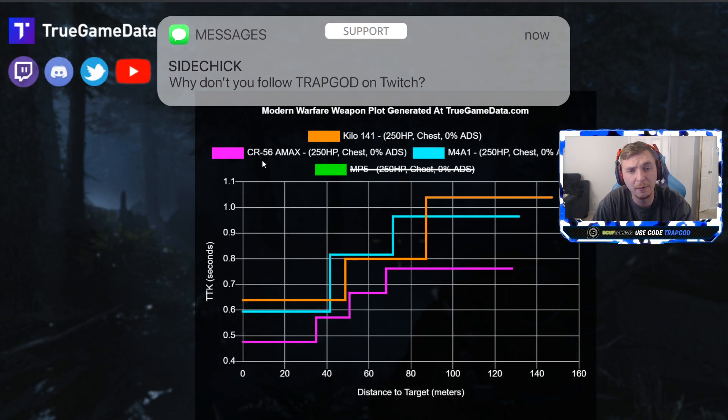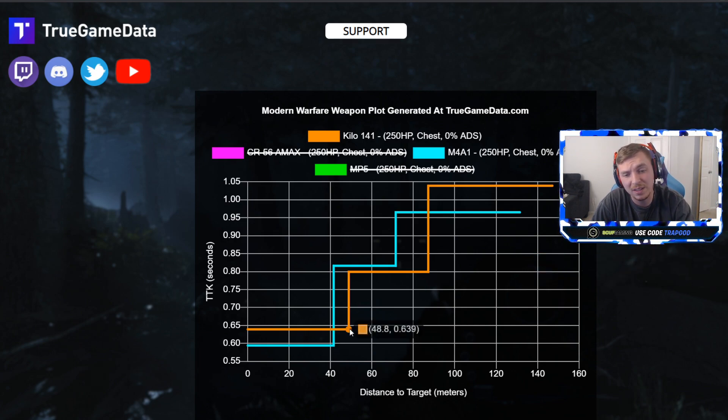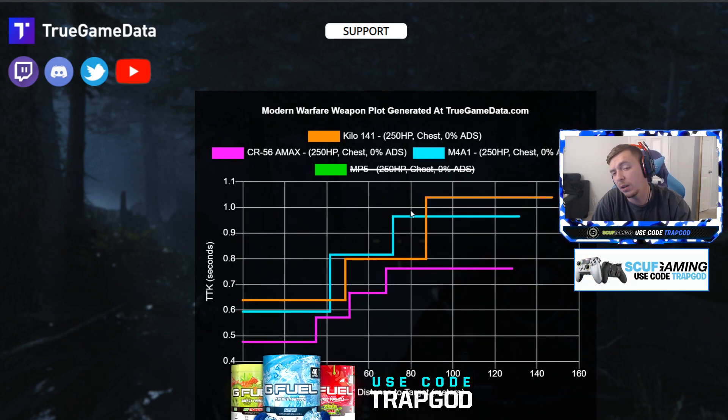Even comparing just the M4 to the Kilo — the M4 is faster in killing all the way up to about 42 meters. If you use the M16 barrel it will have basically the same range as the Kilo, adding about 45 meters instead of 42, but with a faster time to kill. The biggest factor that makes the M4 better is the stats — mobility, movement speed, strafe speed, and ADS are absolutely 100 times better than the Kilo.